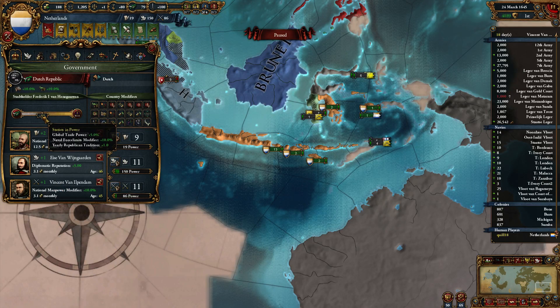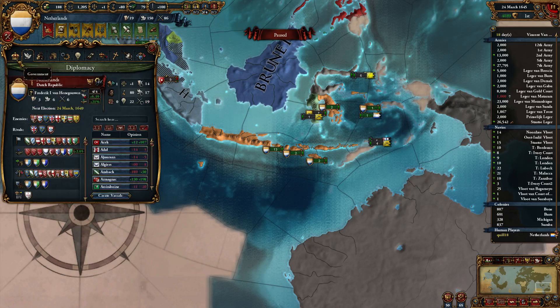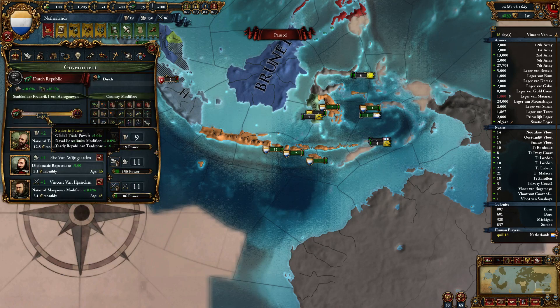As long as the Statists are in power, it's not like the religious slider when you're playing Sunni, for example. It seems absolute — if one faction is in power, you just get this. It's not a fraction; we're not getting 1.25 global trade power increase. It's just a flat plus five, which is interesting to see.